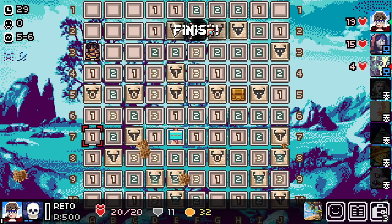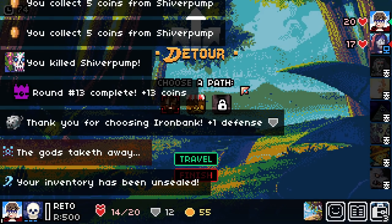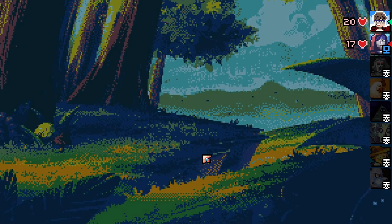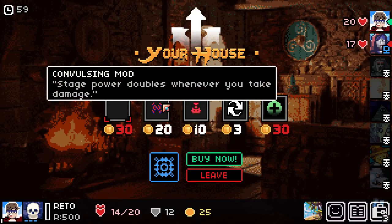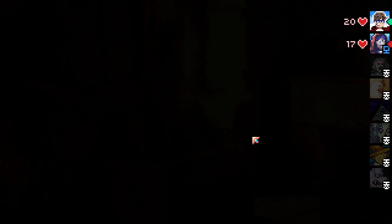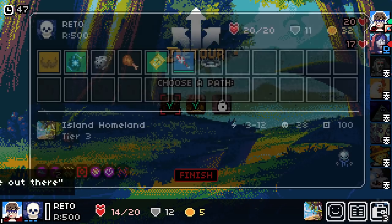We're going to take damage equal to the max power — we're going to take 6 damage. That sucks, don't get me wrong. They're dead, so no more guaranteed damage. I really want to buy the boss. Whenever a monster is revealed, spawn a monster in a hidden cell. Stage power doubles whenever you take damage. I am so bad at not spending money — I just want to spend money so bad 24/7.